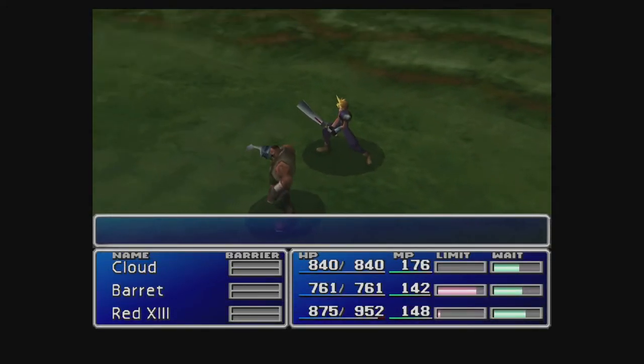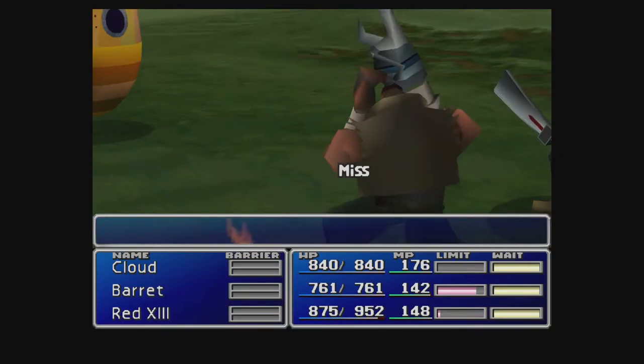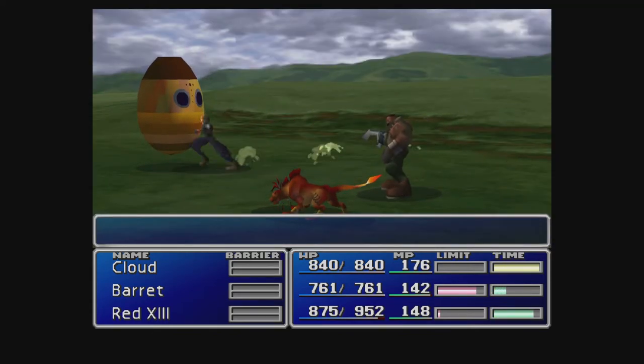They're pretty much the only enemy we're going to run into in this area. You can also run into what are known as Beach Plugs, but you can only run into them on the ice — by the sea.